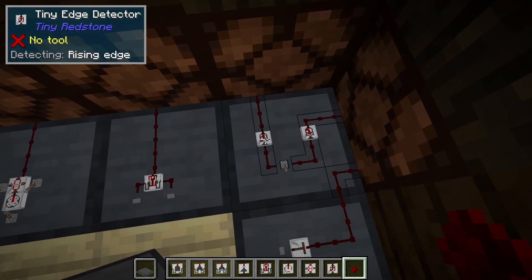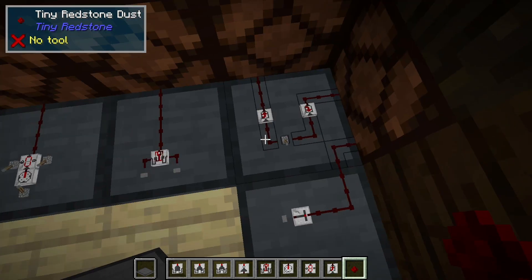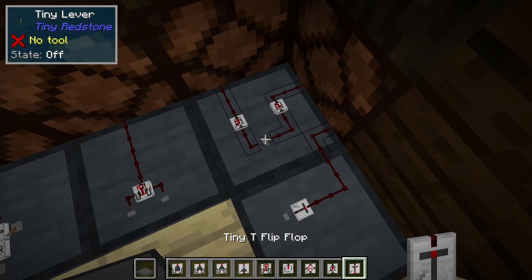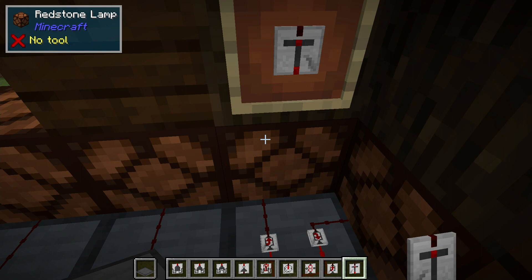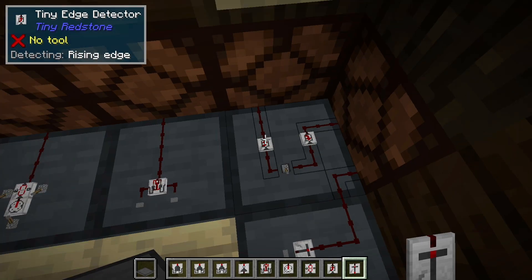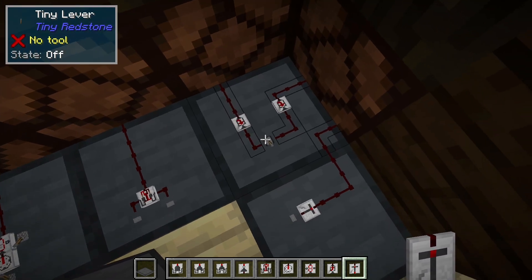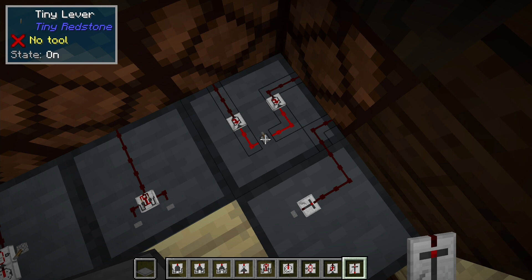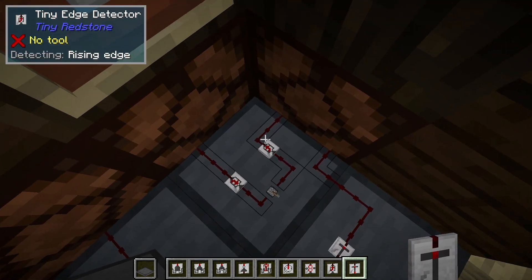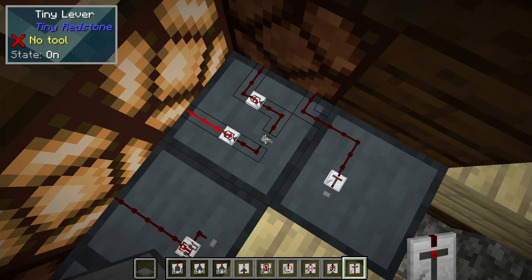Next is the edge detector. The edge detector outputs a pulse on either the rising edge or the falling edge of a circuit, which basically means when the Redstone signal turns on or turns off. So when we turn this lever on, this one is going to pulse, and when we turn the signal off that one is going to pulse. We can toggle this by right clicking on it — the little arrow points up toward the output for the rising edge. If we right click it'll point down, meaning we are now detecting the falling edge. Clicking that makes it go up or down.